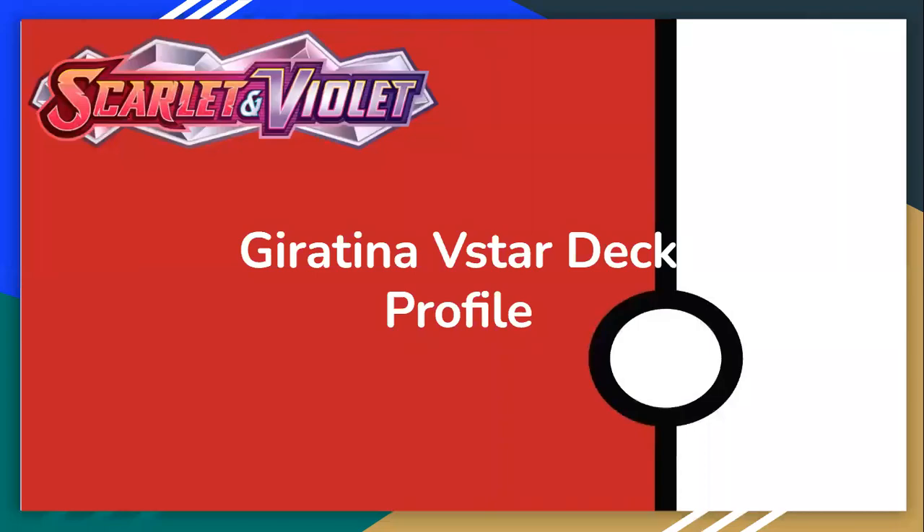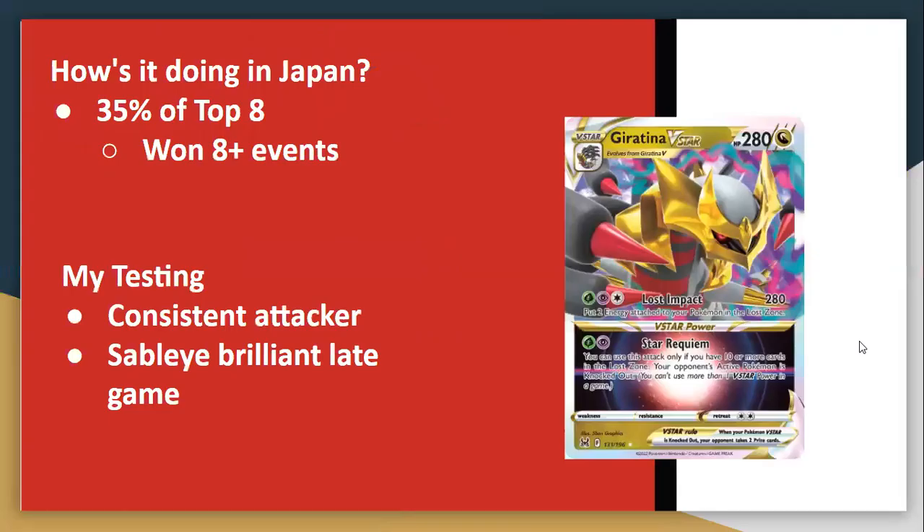Hello, Charlie TCG here, welcome back to my channel. Today's deck profile is Giratina VSTAR — the big baddie right now in the format. It is the powerhouse and doing exceptionally well. At city leagues it's like 35% of the top eight, and it won over eight of them, which is just insane numbers. It's a really strong card — a tier one deck that disappeared and then resurfaced because Big Parasol was rotated.